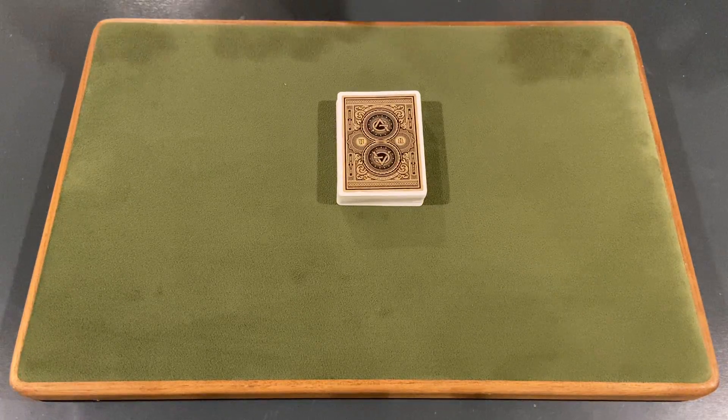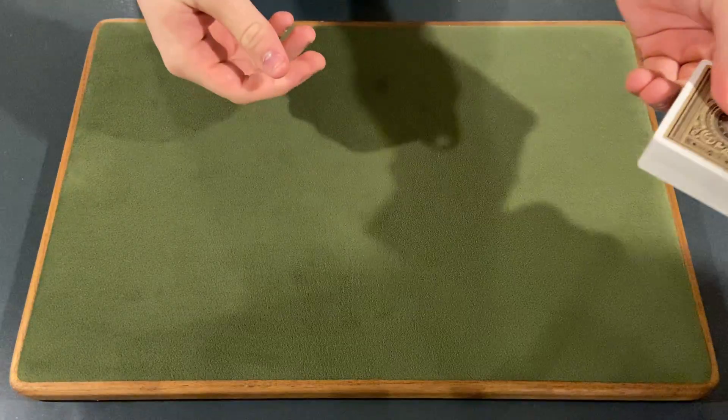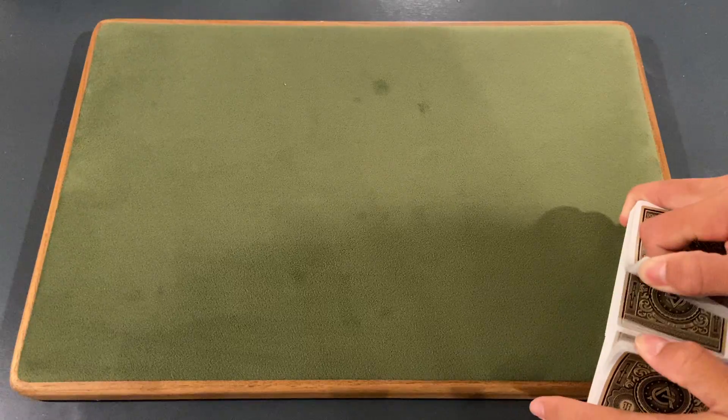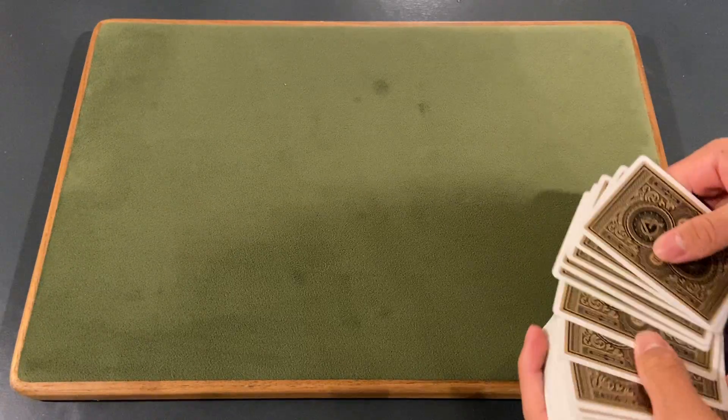This is a really quick card trick and I think we're ready to get into it. Adam, would you please come here? I'm going to give you the deck of cards and I want you to shuffle the cards until you are satisfied, and use any nine cards in the deck and just put them on the table — nine cards, any nine cards you want.